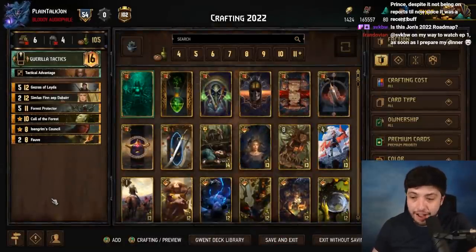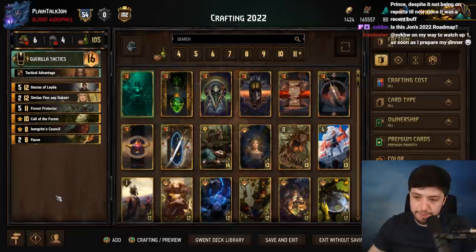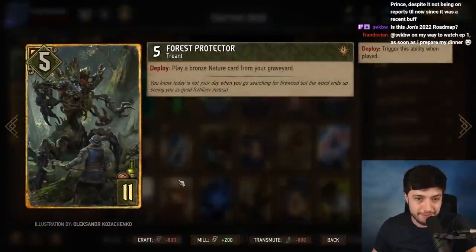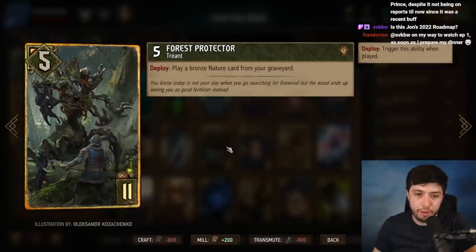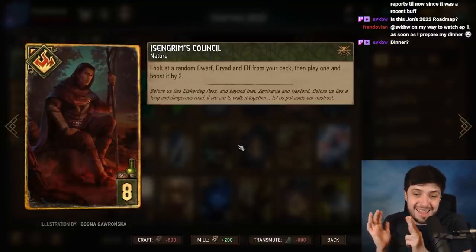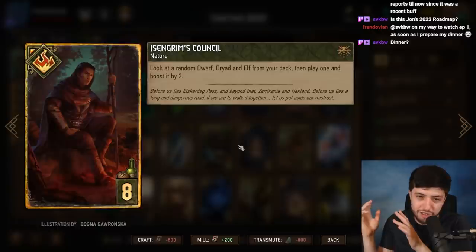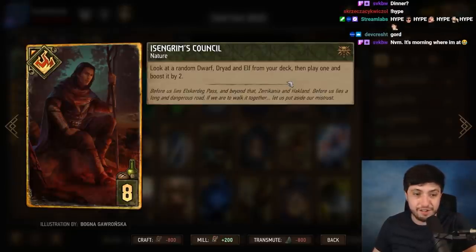Moving on to Scoia'tael, who actually has a number of staples. Just like Northern Realms was broken into must-have and on-the-edge, Scoia'tael is the same way. They have three must-have cards. First, Force Protector — a fantastic card that works really well with Nature's Rebuke, acting as a body with removal, and Bountiful Harvest made it better as well. Second, Easing Grimm's Council — look at a random dwarf, dryad, and elf or nature card. It gives you three options and is not limited to bronzes, so you have a high chance of getting a card you need. It's a great card that survived meta after meta.